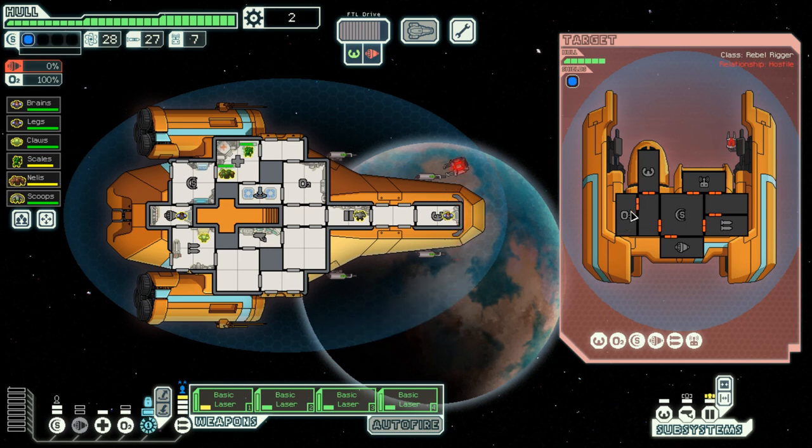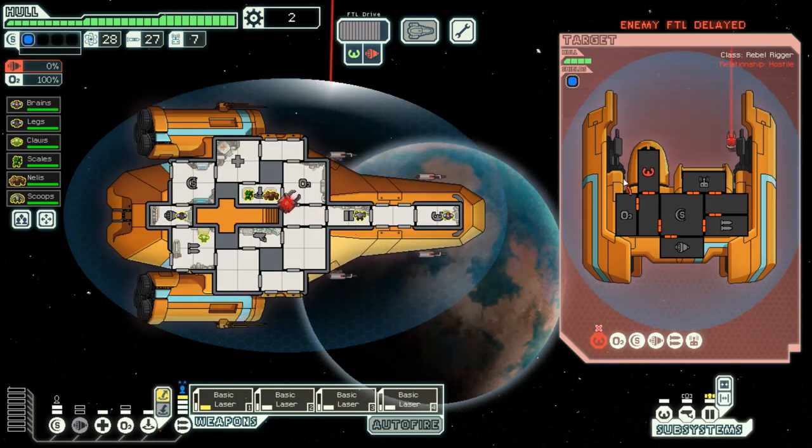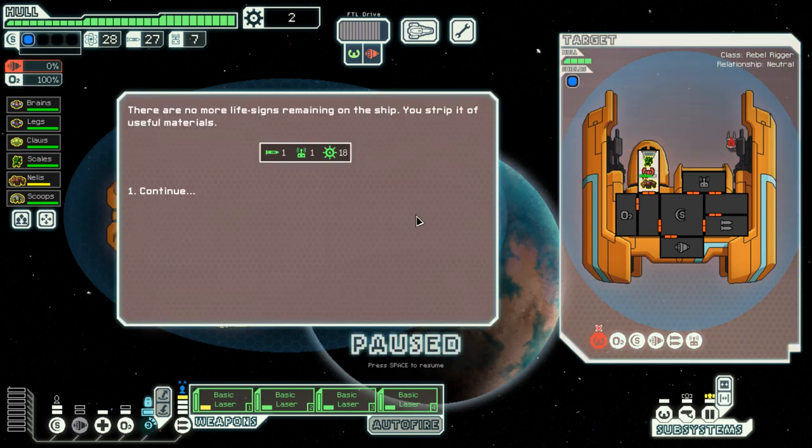My teleport room is ready. Let's fire at the O2 and at the bridge as well. The enemy is trying to FTL out of here, but this should be fine — let's make sure they can't repair their bridge and kill the captain. I wasn't able to disable their O2 supply, but the enemy crew has seen better days and has now been killed. No more life signs remaining on the ship, and I can strip it of all useful materials. That is lovely — and a terribly, terribly awful hull for a boarding action.